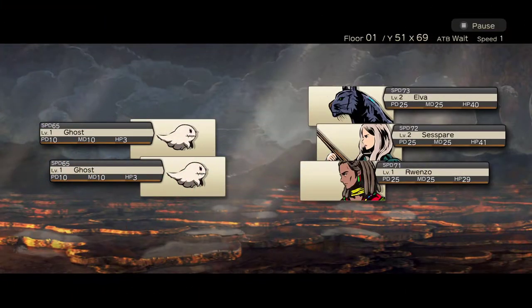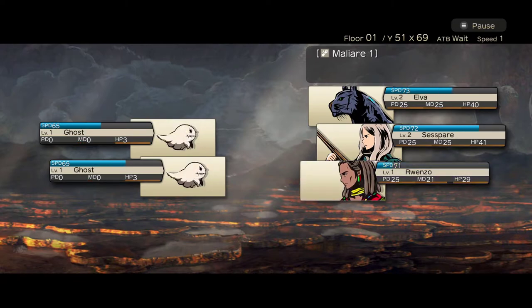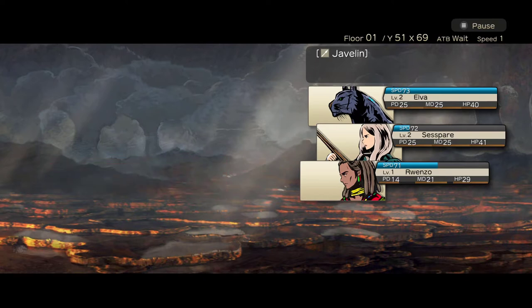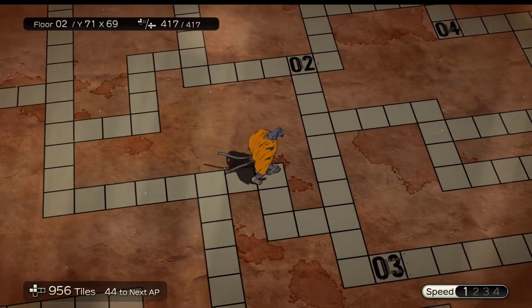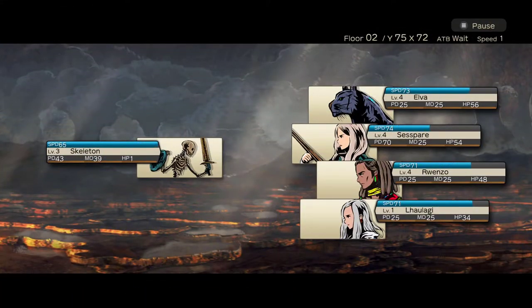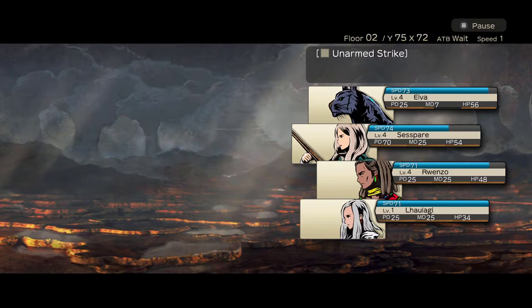There are two types of attacks: physical damage and magical damage. Every enemy and every hero has two separate defenses — physical defense and magic defense. Physical attacks reduce physical defense, and magic attacks reduce magic defense. You generally cannot deal HP damage until the respective defense is fully depleted. However, some attacks damage HP directly — attacking unarmed with no weapon equipped does only one damage, but it ignores defenses entirely. This is relevant because many undead enemies like skeletons have exactly one HP, so an unarmed hit kills them instantly.